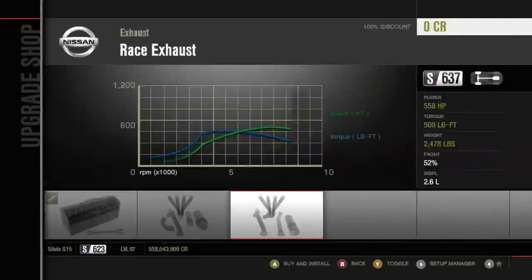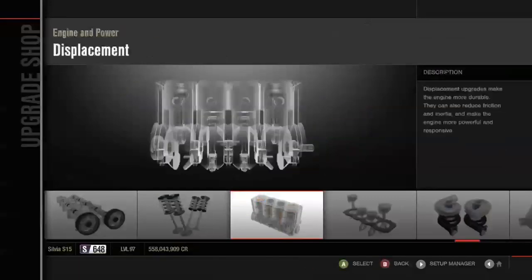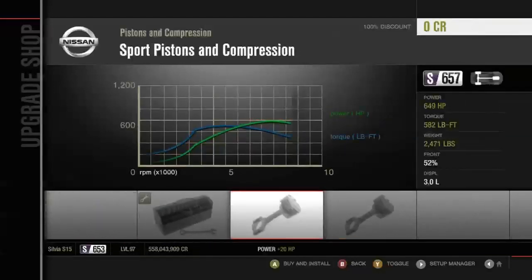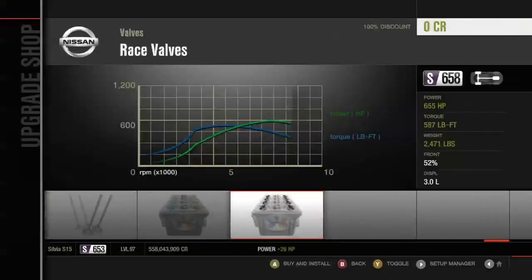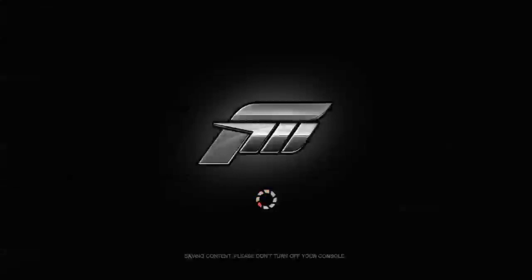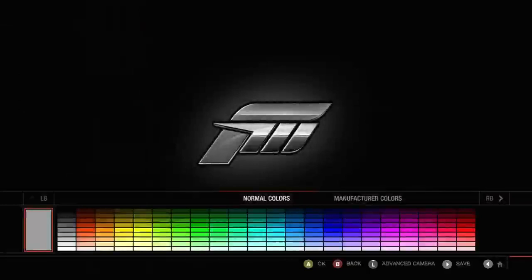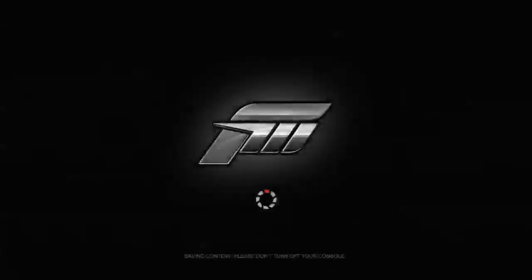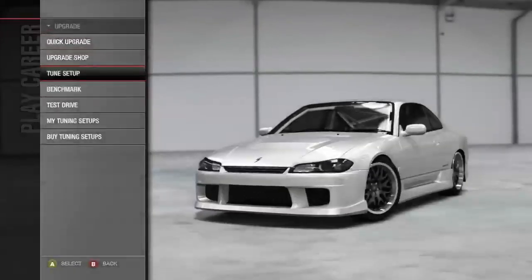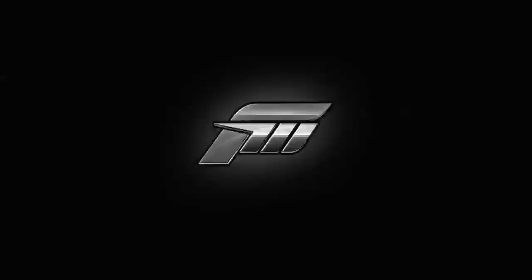Let's go race turbo, race exhaust, bump the engine displacement with race displacement, and add a race air filter. I want pretty much 650 horsepower — not exactly 650 but close. That should be good. I have very high expectations for this thing. I know a lot of people use the S15 online. I've never really been too good at drifting S15s, but that was when I wasn't as experienced. Let's go in with no tune and just see what we can do.